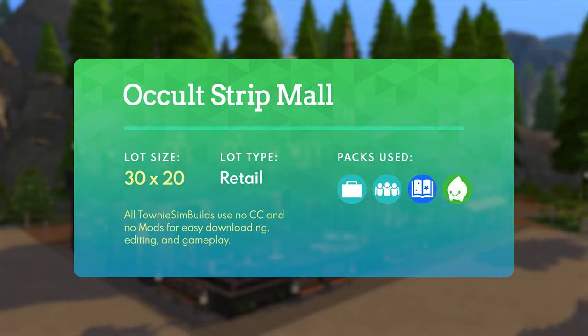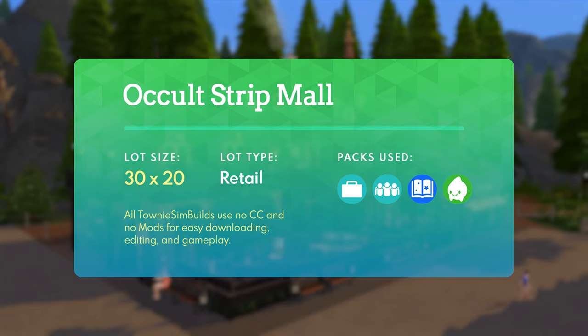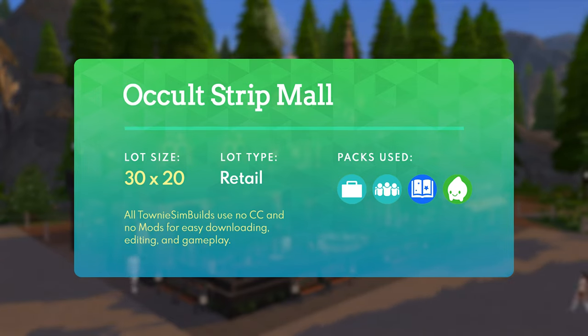Looking at the lot specs as a whole, this is in fact a 30 by 20 lot. So if you want to replace that kind of bland bar slash tavern in Glimmerbrook, you can definitely do so with this lot. And because it's also very small, it does in fact fit in a lot of other Sims 4 worlds if you'd like to place it elsewhere. The lot type is of course set to retail, given that there are many stores and shopping areas. In terms of packs, we do use four packs this time — base game, Get to Work, Get Together, Realm of Magic, and the Paranormal Stuff Pack.